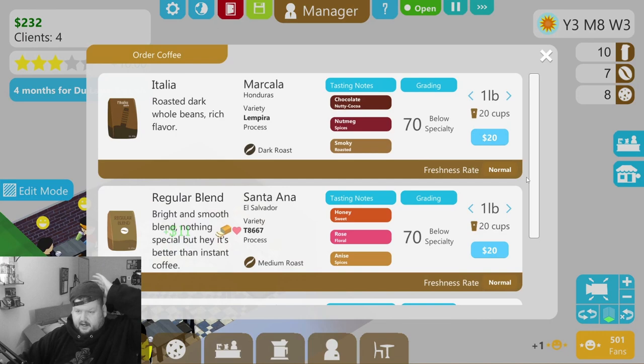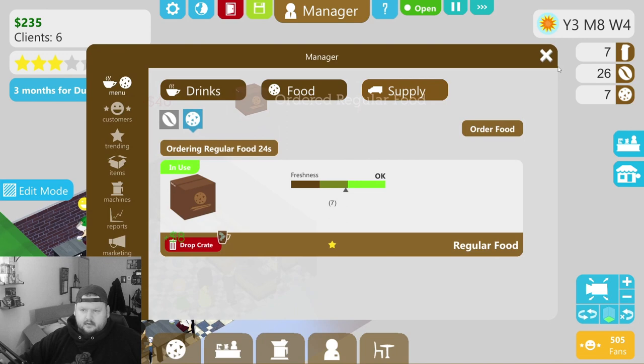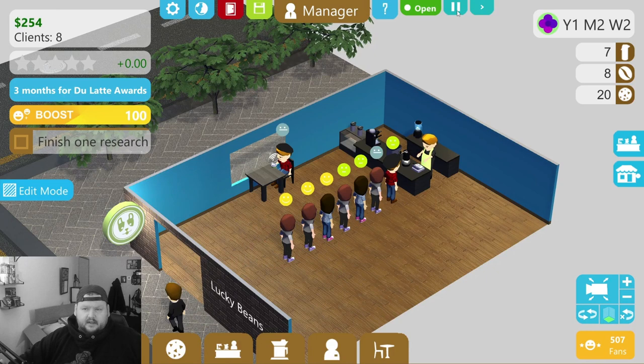Okay, it looks like we unlocked some new items — that's good. No, we wanted to order more food. Well, there's our 200 bucks anyway — that's what we really wanted, because we need two employees and it costs 200 bucks to get another employee.